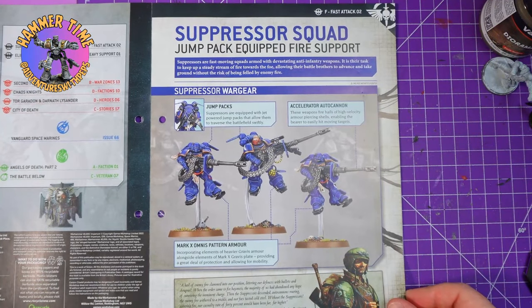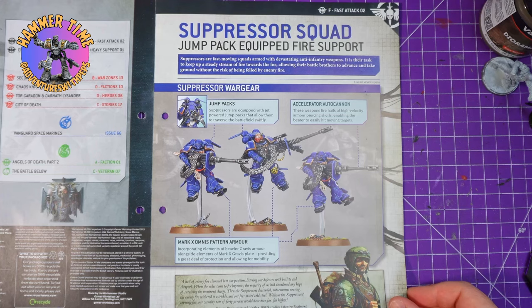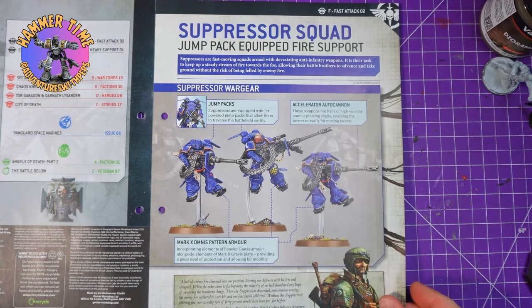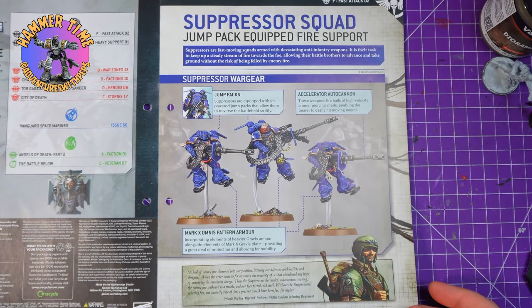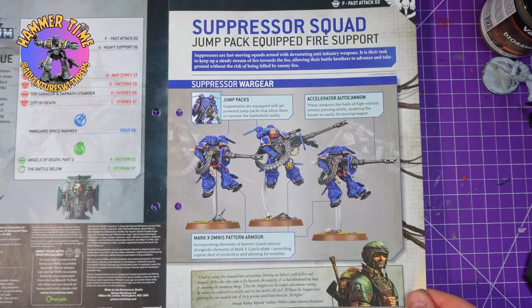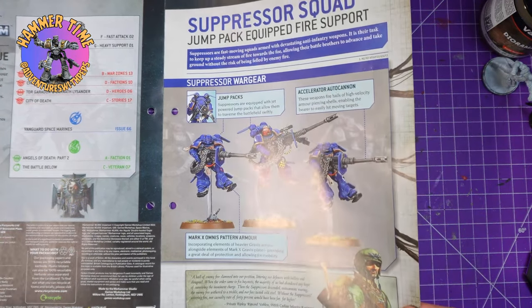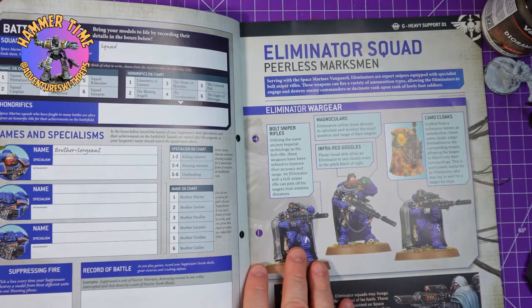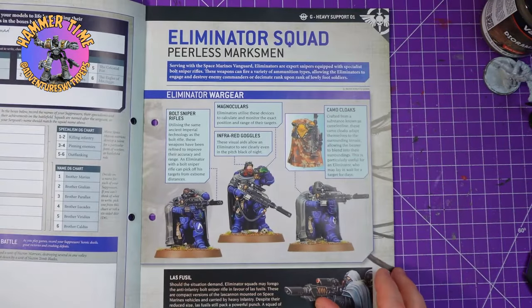We get this lovely one-page spread of the suppressor squad — jump-pack equipped fire support. They come with jump packs, auto cannons and the fancy mark 10 armour. I'm going to be painting one of these in next week's issue, so keep your eyes open for that.